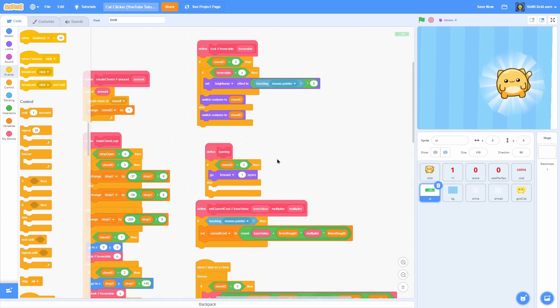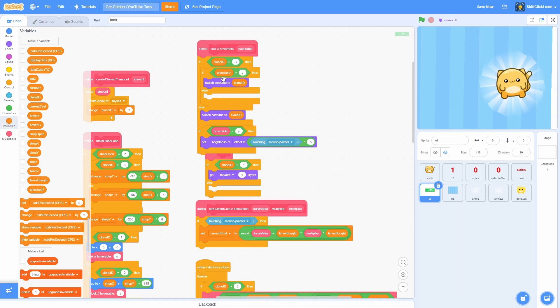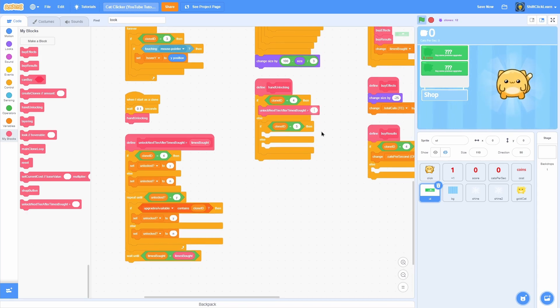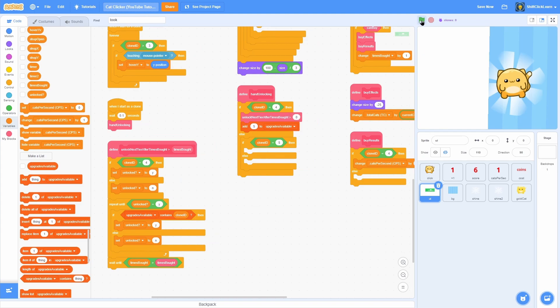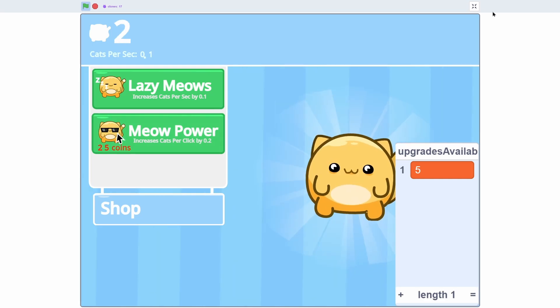Move the if hoverable equals y to the bottom, and inside if clone id is greater than 3: if unlocked equals y switch costume to clone id, otherwise switch costume to locked. Pull out unlock next tier after times bought into the clone id 4 block with value 1 — meaning wait until we've bought one upgrade — then add 5 to upgrades available since that's the clone id of the second upgrade. Add clone id equals 5 with unlock next tier after times bought greater than 0 as well.